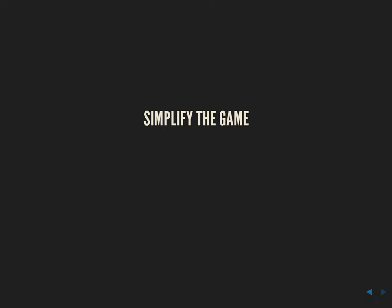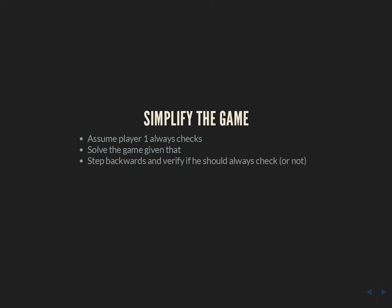The approach we're going to take is to simplify the game — look at a simpler version we can analyze in depth, then step backwards and see what we can use from that solution. So we're going to assume that player one always checks. We'll solve that game, then step backwards and verify whether he should actually check. This is kind of the game theory equivalent of guess and check your answer. It's easy to check if something is an actual equilibrium, even though they're hard to find. So we assume always checking is part of an equilibrium, figure out what you'd do, propose an equilibrium, then check it.